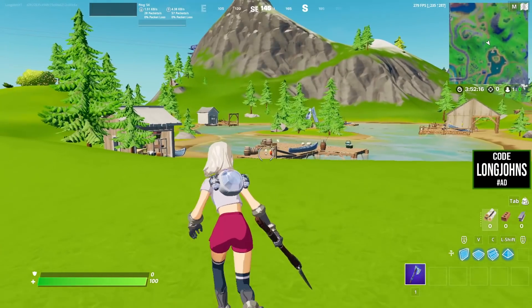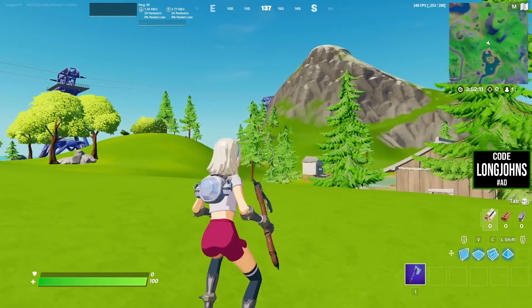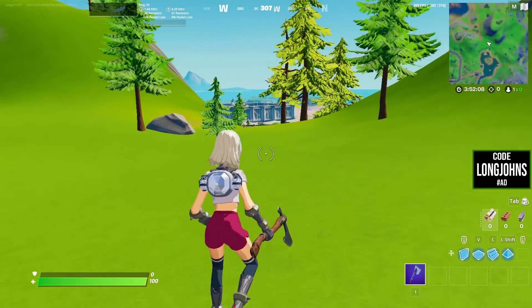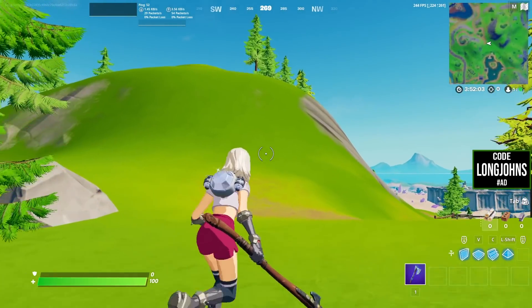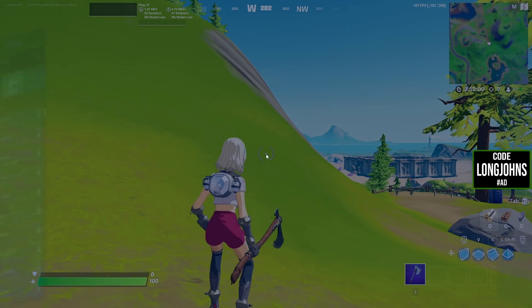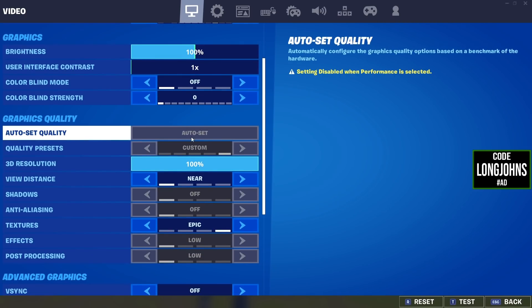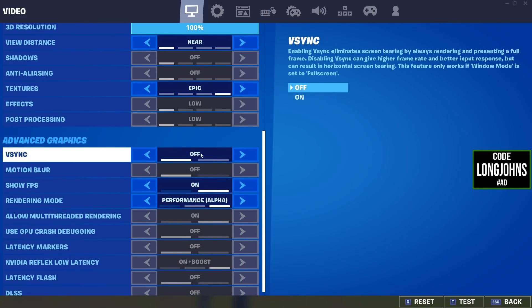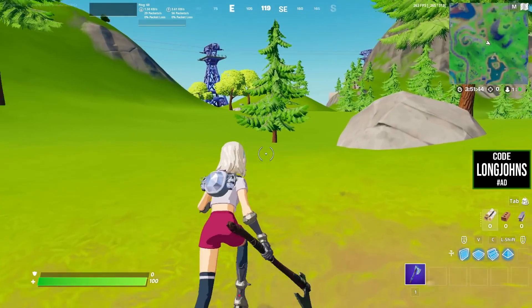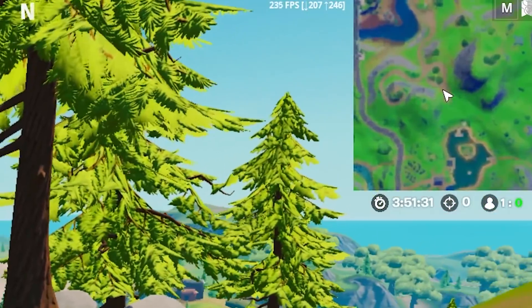All right, so we just restarted the game and this is what we landed into — drastically different from DirectX 11. There is literally no grass on the ground, it just looks very basic. This is without high res textures on and we are in the new performance mode. If you go into your settings you'll notice everything is kind of blurred out — you can only change view distance and textures. I put my textures all the way up to epic, and this is what it looks like.